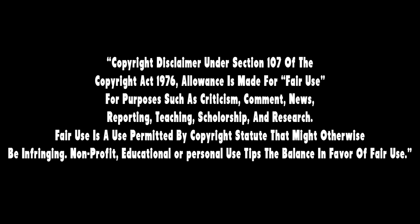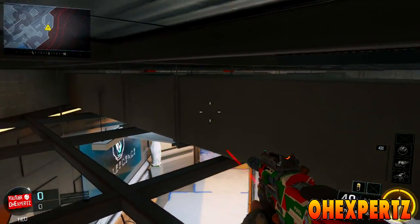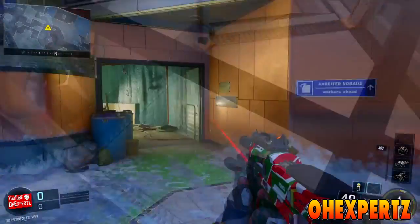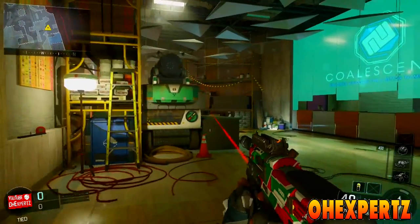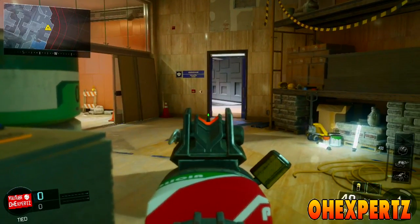We're going to jump right into this one. My name is Xpert, and in today's Black Ops 3 video, I am going to be showing you a wall breach glitch on the new Awakening DLC map Rise. This glitch is easy to do, which means the glitch difficulty is on easy.